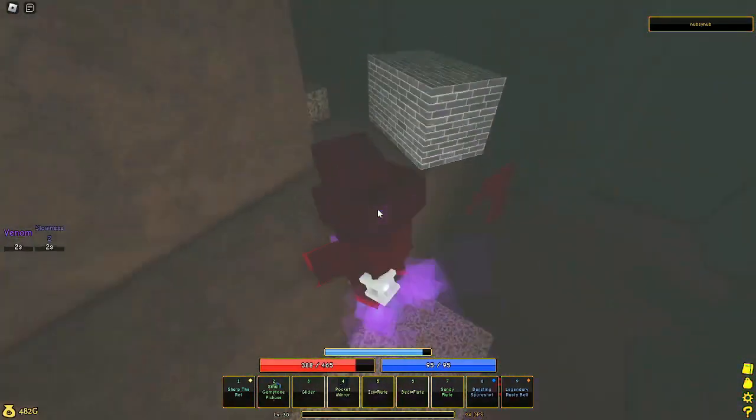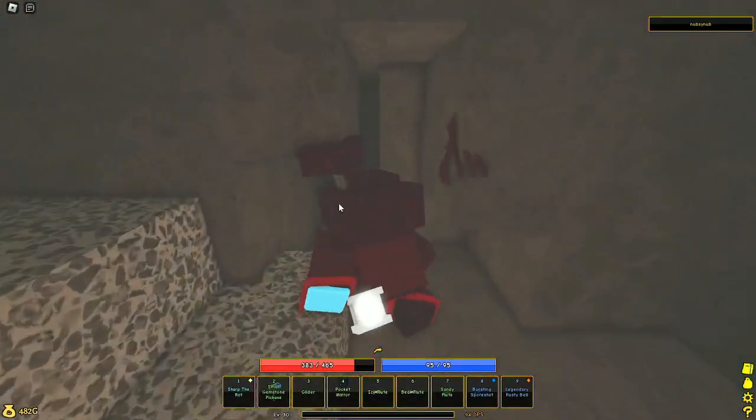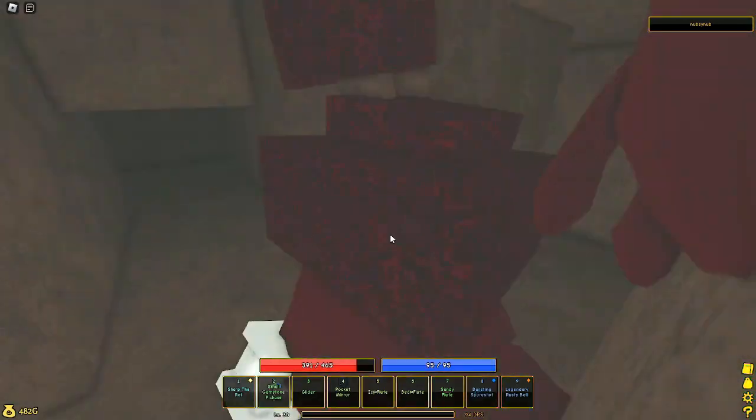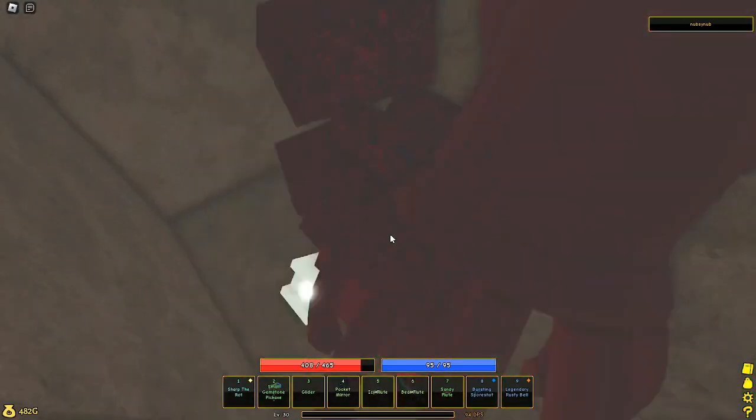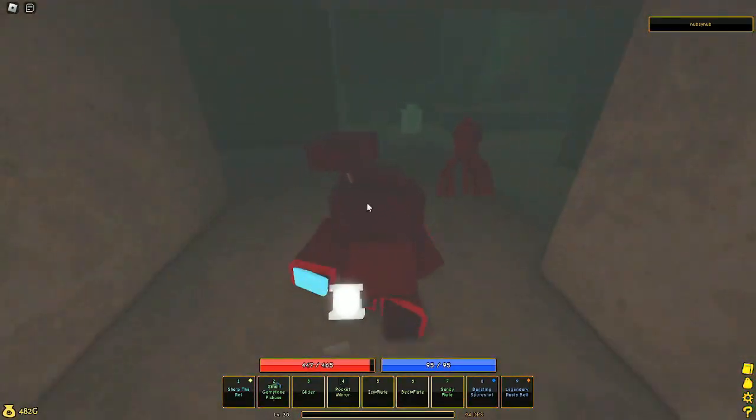You climb up here and then go over here. You pretty much almost need a glider to do this but I don't think it's physically required. This is a maze — just follow where I'm going and you should get to right here.